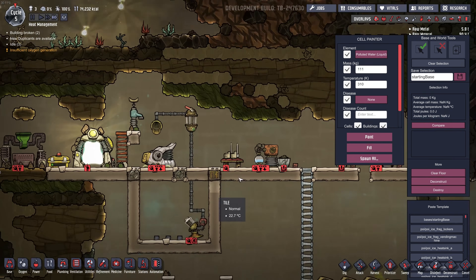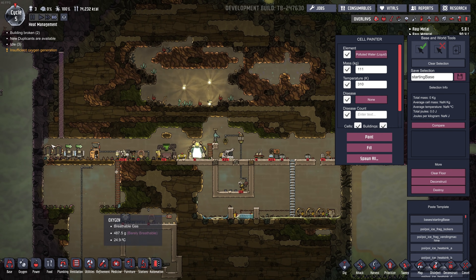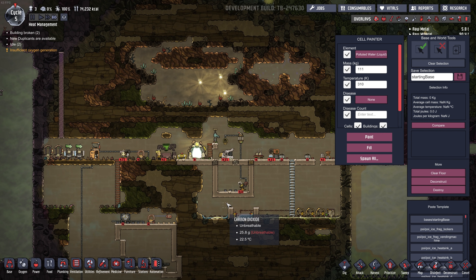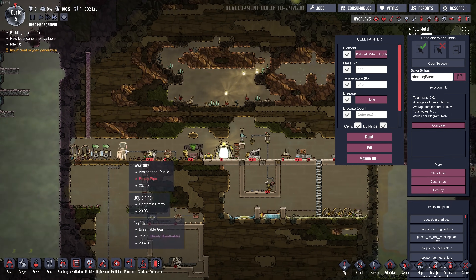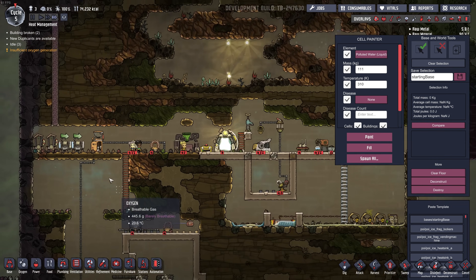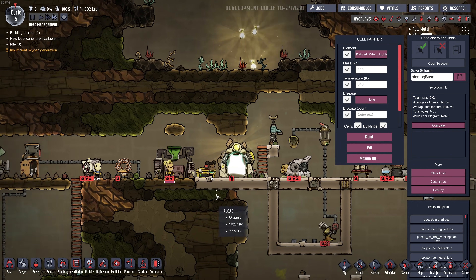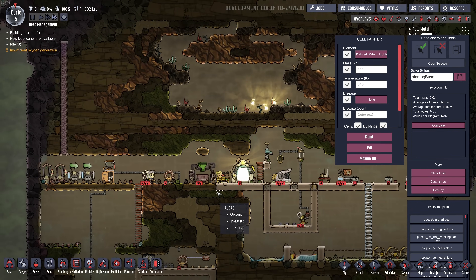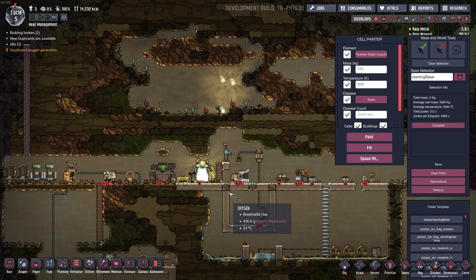So I hope that helped you guys. When I first started playing this game, everything would be great and fine for the first 10, 20, 50 cycles, maybe 100 cycles, and then all of a sudden the base would start to heat up. So I've kind of learned to build a lot of the heat generators outside of the base, or just used wheezworts for localized cooling. I'm sure I missed a lot of things — if people know extra information that I didn't include in this video, please leave it in a comment for others to learn from.